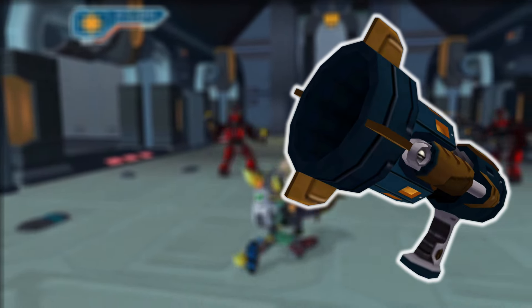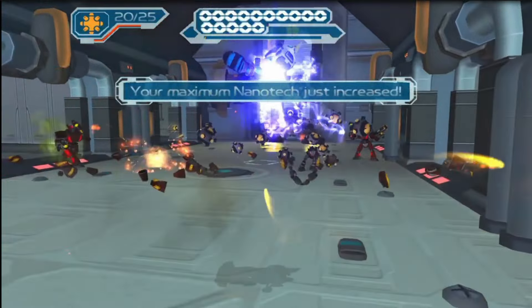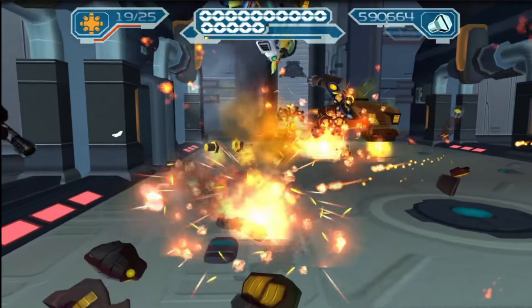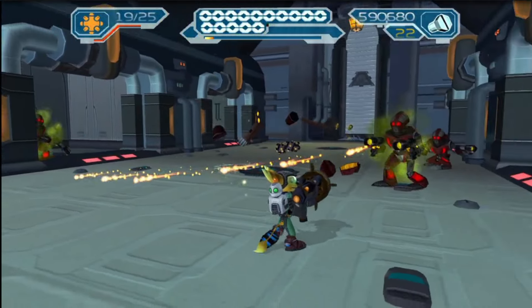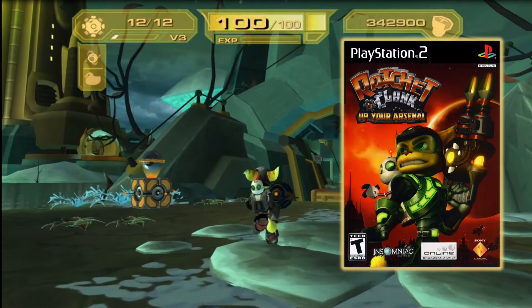The Bouncer debuted in Ratchet & Clank: Going Commando in 2003. It was one of the most busted weapons in the game, often making it too easy, but because of that it became a fan-favorite weapon. It was one of the few weapons that returned in the sequel, Up Your Arsenal, in 2004.